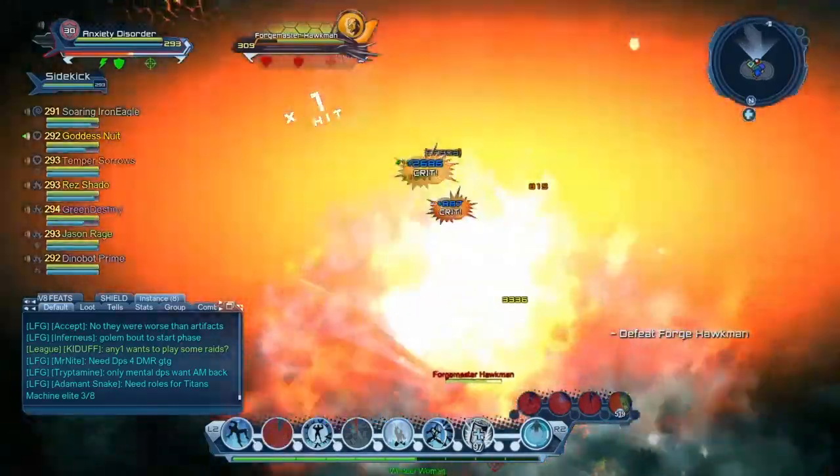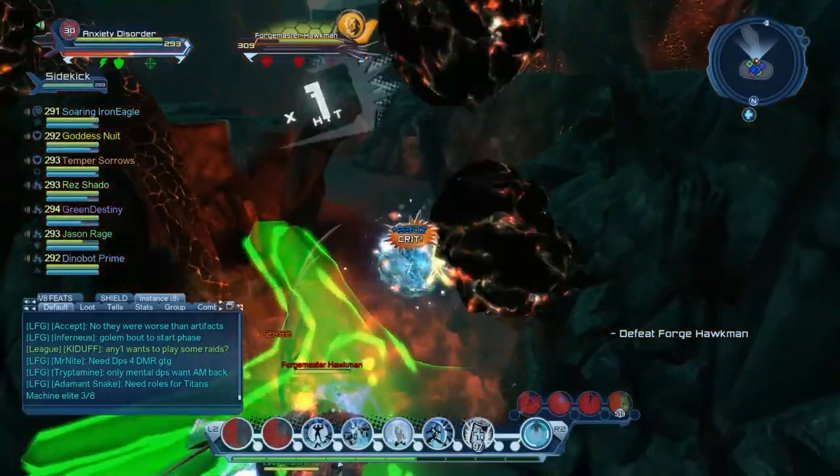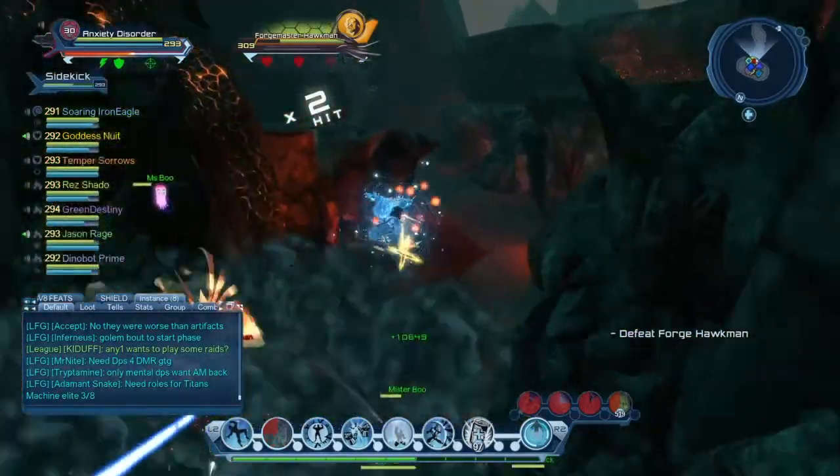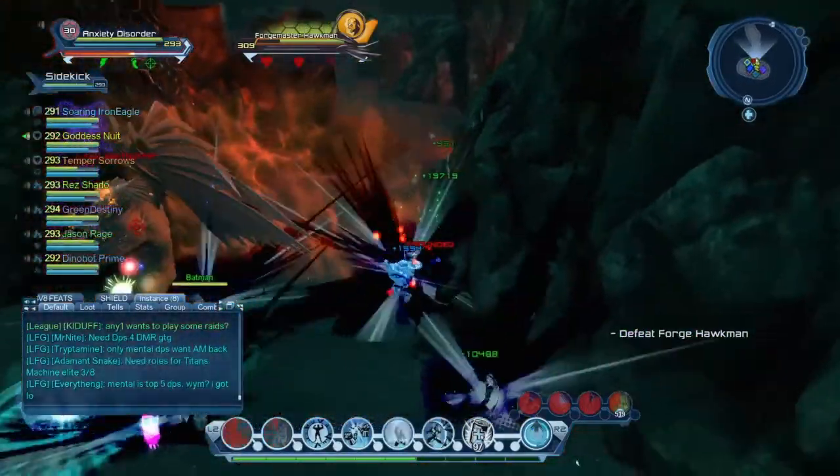Basically the easiest way to do this is with acrobatics, I feel. You could use super speed, but I think flight would be kind of difficult. With acrobatics you can just climb up the wall.